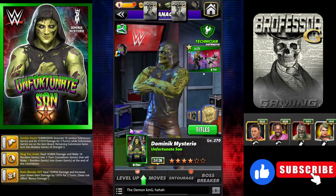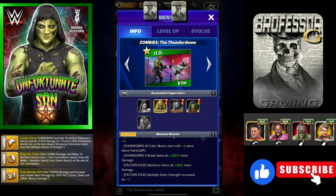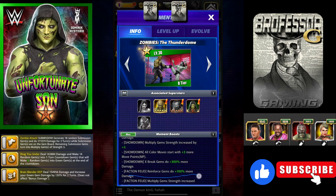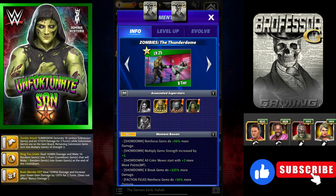A few things to take into account: he does have the Zombie Moment and that's one of the things that makes him more powerful. I have it maxed to 25, but if you max it to 30 his multiplied Dream Strength is going to increase by two — right now I only have it at one. That's going to impact his ability in feud, but also in Showdown, where he gets a multiply plus two and also moves start plus two.